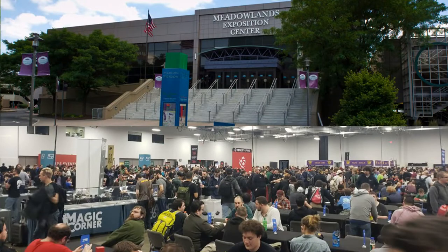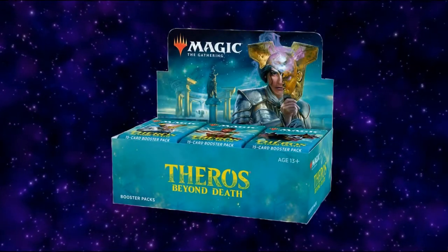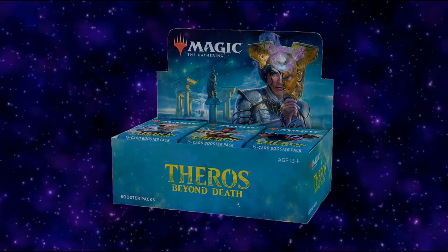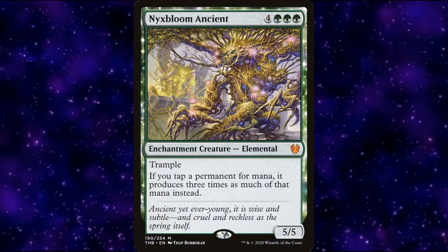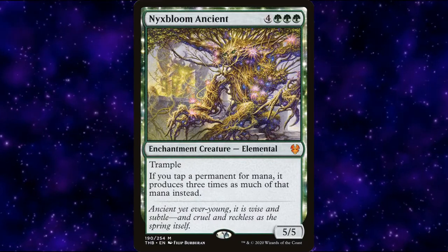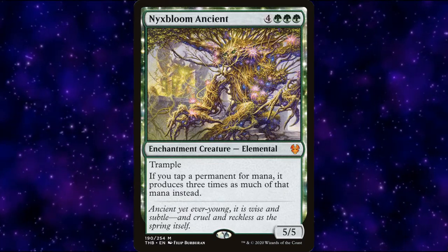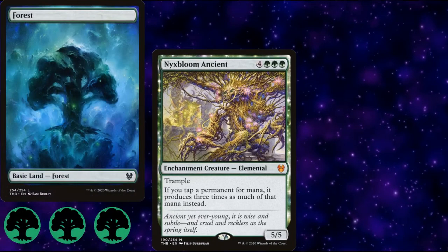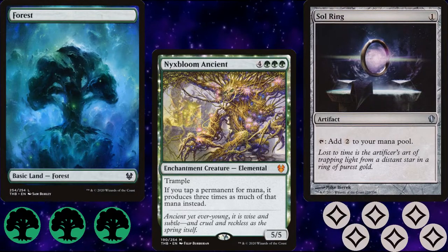Right before COVID shut down the country in 2020, I was fortunate enough to attend Magic Fest New Jersey with my wife. We pooled our prize tickets and got a couple of boxes of Theros Beyond Death, and I was fortunate enough to crack the card I was most interested in, Nyxbloom Ancient. Nyxbloom Ancient is a 7-mana 5/5 enchantment creature with Trample. But the part I was most interested in was his other text: if you tap a permanent for mana, it produces 3 times as much of that mana instead. Which means a Forest taps for 3 green mana, while a Sol Ring taps for 6 colorless mana.